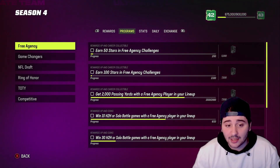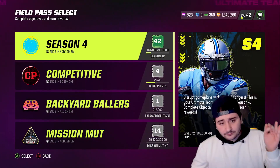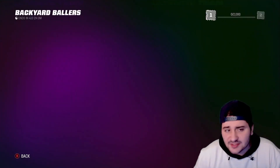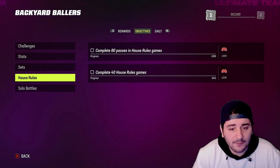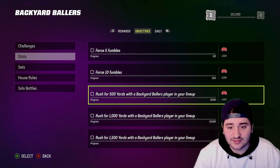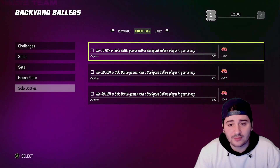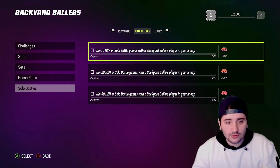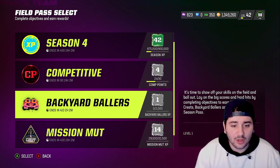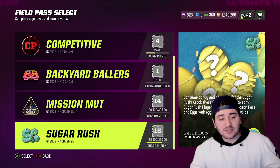These don't have to be master or hero cards — even a 77 overall backup counts. Put all those players in your lineup. You'll probably need to complete sets and solos for them. The field pass objectives include rushing for 1,000 yards, completing solo challenges, completing sets, House Rules, Solo Battles, and daily objectives — all very important.